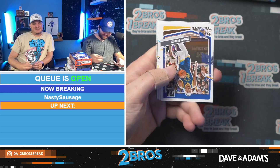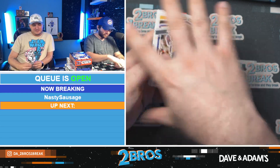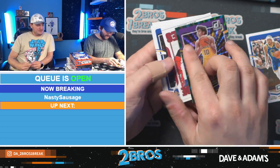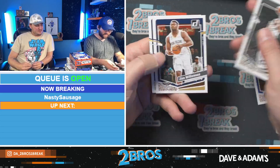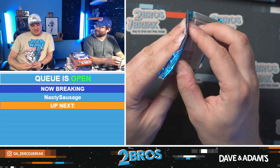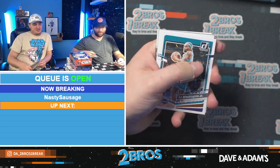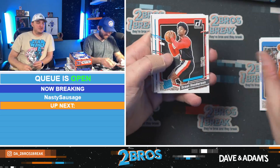Some things are just clockwork — Russ pulling absolute fire out of Bowman, RJ pulling Kabooms. Hunter Tyson got a Max Christie on the green parallel and a Franchise Features Jimmy Butler. I'm pretty good at pulling HP stuff, but not like JJ was today. JJ got the one hit of soccer. Dyson getting nukes — there's a Scoot.